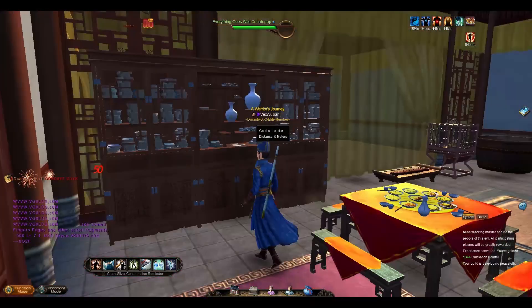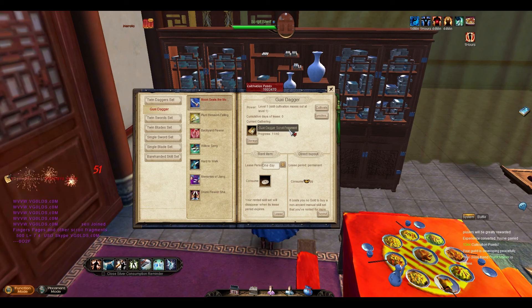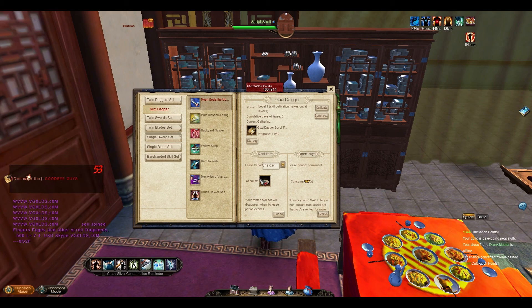Now to get back to the main point: learning skill sets. This is my script shelf — one of the most important things next to the backpack counter. To learn skill sets, you need to collect these fragments in the New World. Every 40 fragments for the first three levels will give you one level of the skill. Once you've got enough fragments for the next level, you pay cultivation points straight up — you don't level them over time like other sets. You need to release the skill with these ancient bronze coins. There is a daily quest you can do, though you need to be high enough reputation — things like Nangong and Murong families — which require fairly high reputation, and I can't quite do those yet, so I haven't been able to rent any of these skill sets.